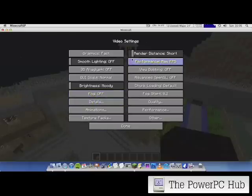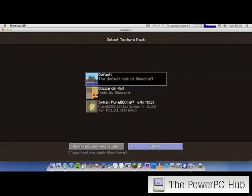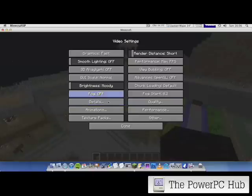OptiFine is a must-have for anybody who wants to run Minecraft on their PowerPC Mac. I can run a stable 30 frames per second on this G5 with OptiFine installed, where I'd maybe dip down to 10 frames per second from about 20 tops if I didn't have it installed. You can turn fog off, which is really helpful — that's why you just see nothingness in the distance instead of fog.